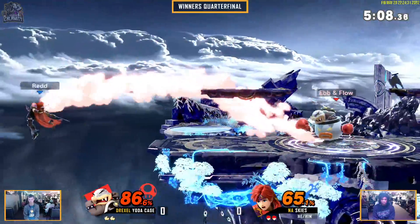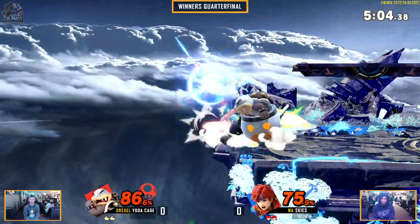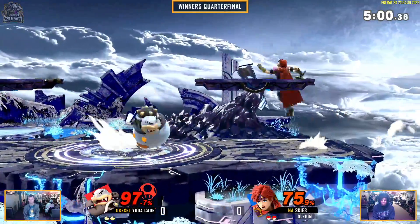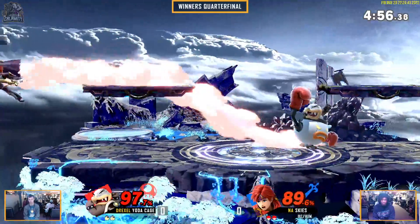These jabs on block — oh my word. Good use of the Mecha Koopa. Gets the air dodge, but not quite able to punish it. The airspeed of Roy is actually going to make that very awkward to deal with. Oh my gosh, that down tilt is mad safe — do not challenge.